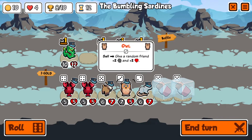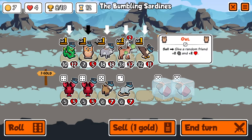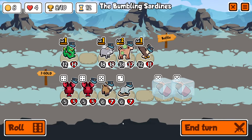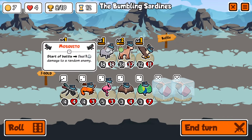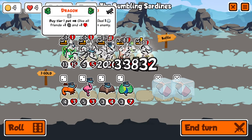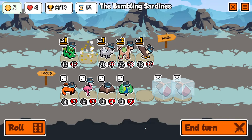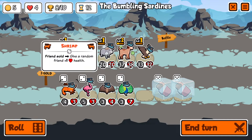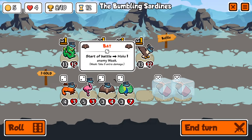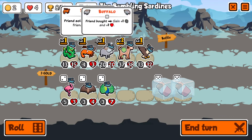We'll buy the owl — it's not a tier one but it has a nice sell effect, buffing our two biggest critters. It buffed the dragon too, which is nice. Roll again — a tier one mosquito! Love to see that. Beautiful. We'll sell the mosquito, then buy the shrimp, sell the shrimp, buy the bat for a weakness shot.